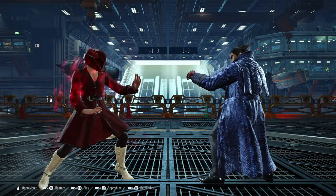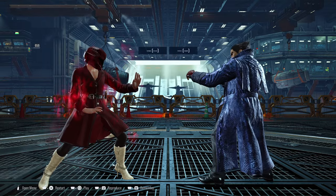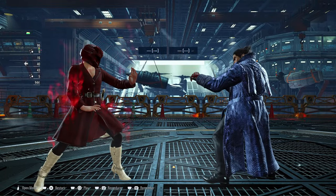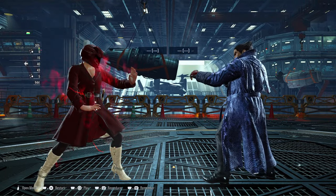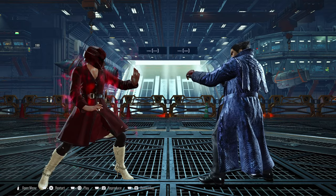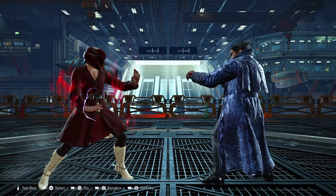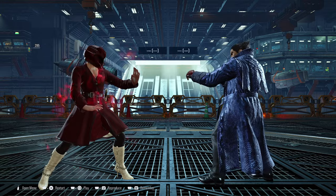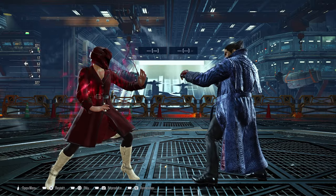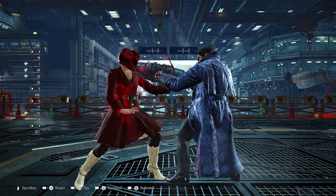The next key move is Kazuya's df1 string, which has three variations he can use to mix you up. The first is df1 into df2 — this is safe on block at minus 8, you get the turn back but the opponent can still attempt to block your follow-up. Stepping the second hit is impossible, so you'll need to block it. The second variation is a mid into a high — you can duck the last hit, which gives you ample time to launch Kazuya.